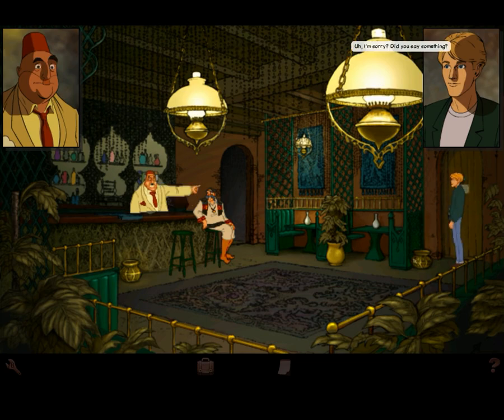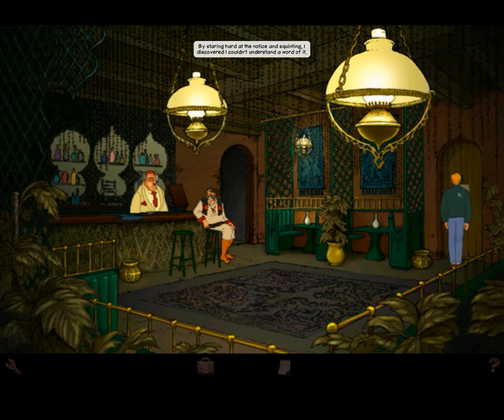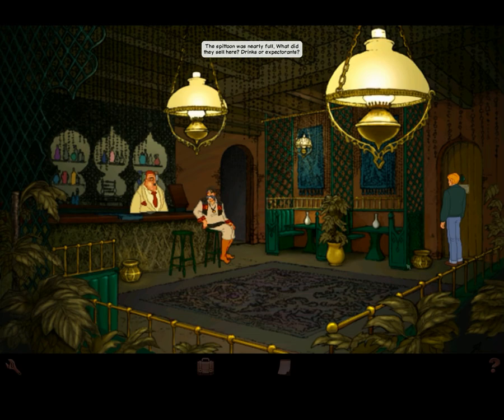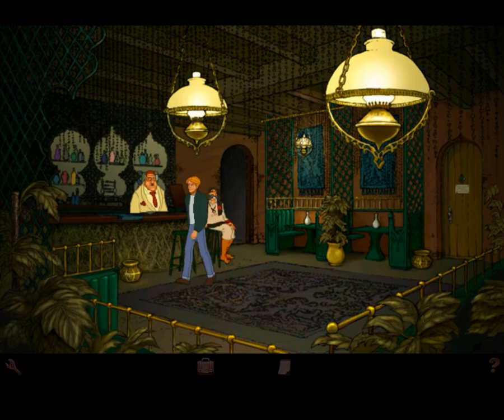Damn, the door's locked. I'm sorry, did you say something? He says you're not to go in the toilet — read the sign. Maybe it lost something in translation. By staring hard at the notice and squinting, I discovered I couldn't understand a word of it. The spittoon was nearly full — what do they sell here, drinks or expectorants? The outside of the ornate spittoon was beautiful, the inside wasn't. I hadn't felt the need to spit since I was 12.